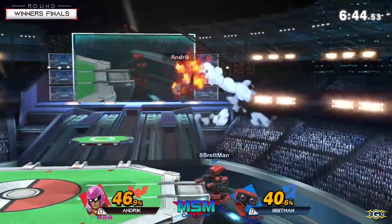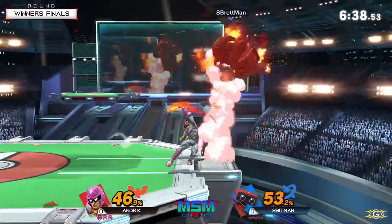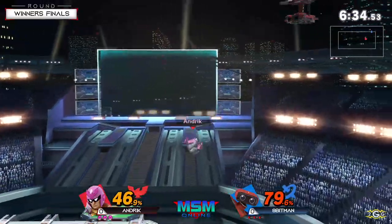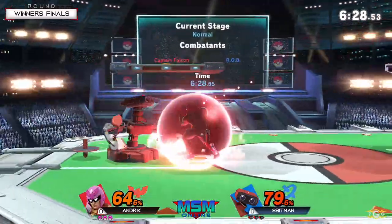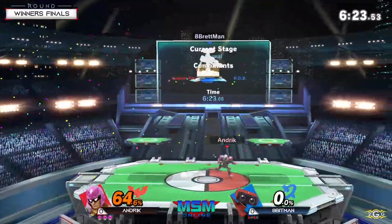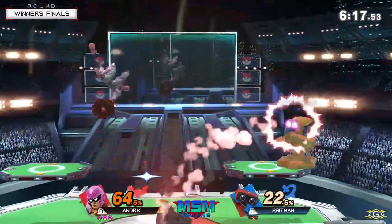I'm really curious to see the combos from Andrick. I think he's gonna go crazy on Rob if he gets a good hit. And then 8BitMan's trying to say, like, wait a minute, this guy's crazy — I need to start hitting gyros and slow him down before I get destroyed. He also has a really good edgeguarding tool with the side B, the forward airs, the down airs on Falcon's recovery. But let me just get this raw knee. Rob's so big, I think that raw knee is even more effective than usual.